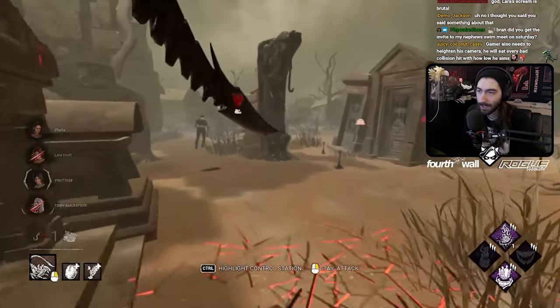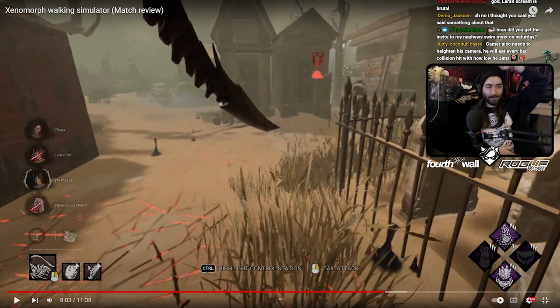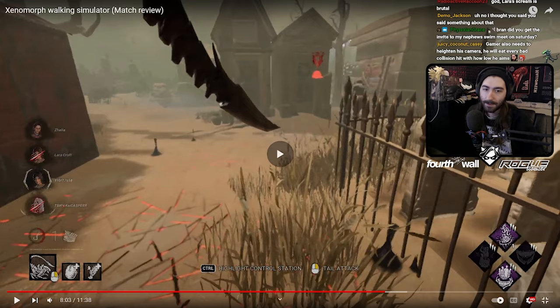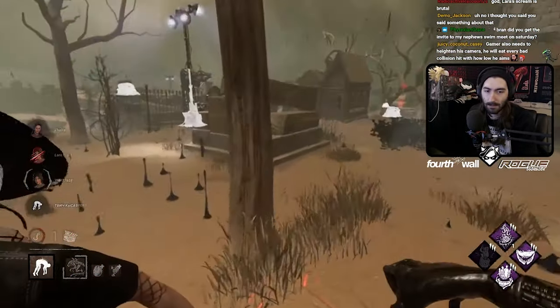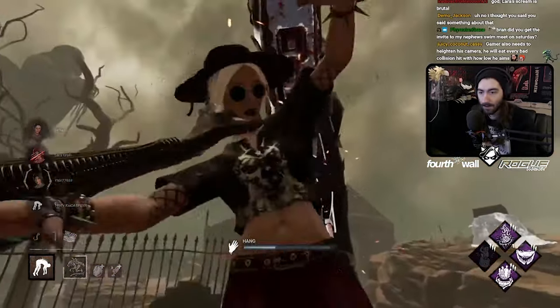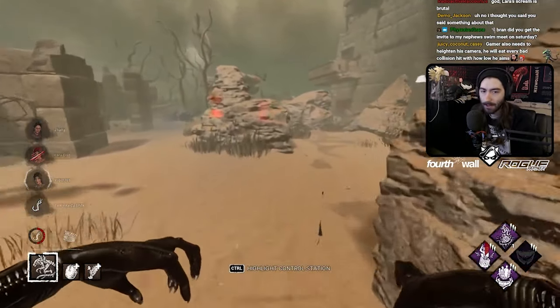You're aiming really low with your tail attacks — that's why they're colliding with the ground so much. You should be aiming at center mass, from the top of the head down to the waist. When you're aiming low with the Xenomorph's tail attack, since it's so finicky with collision, nine times out of ten you're going to hit the floor instead of the survivor. Aim center mass — from the head down to the waist — and your tail attacks will land and not hit the floor as much.